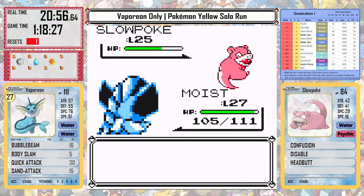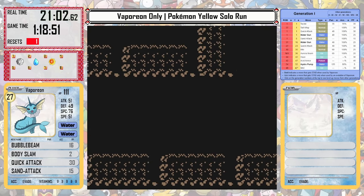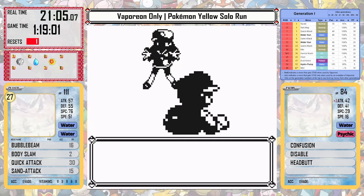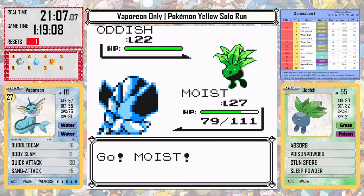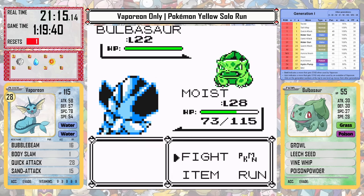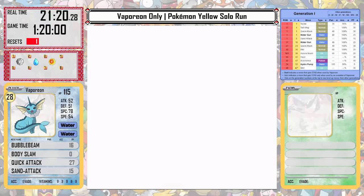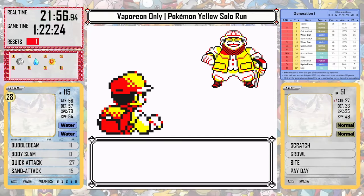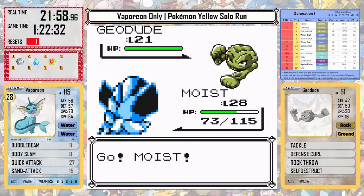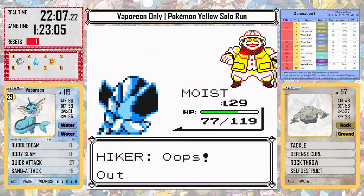After that, Vaporeon through the tunnel doesn't really have any problems. There are a couple of Slowpokes which are a little slow to knock out, since they resist Bubble Beam and Body Slam just doesn't do a lot against their high defense. The status trainer with her Oddish and Bulbasaur could maybe be a problem, but Vaporeon does quite well with Body Slam and Quick Attack. And the Self-Destructing Hiker — with Bubble Beam he's not a problem at all. Other Pokémon that don't have special moves can really struggle against him, but Vaporeon has an easy breezy time today.